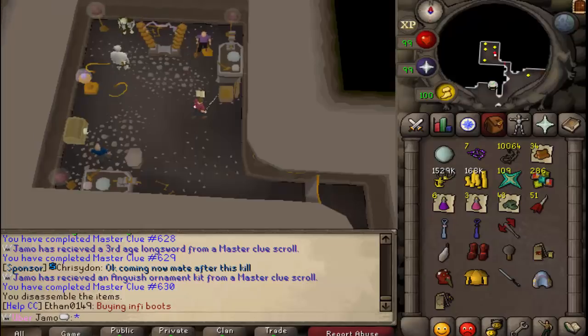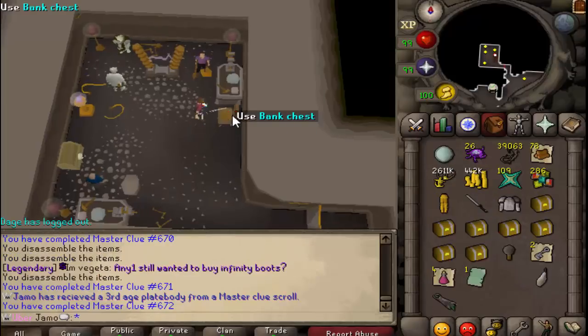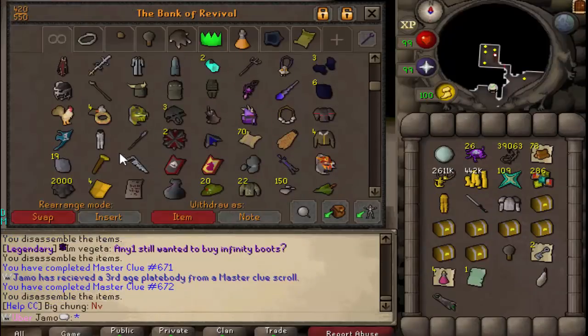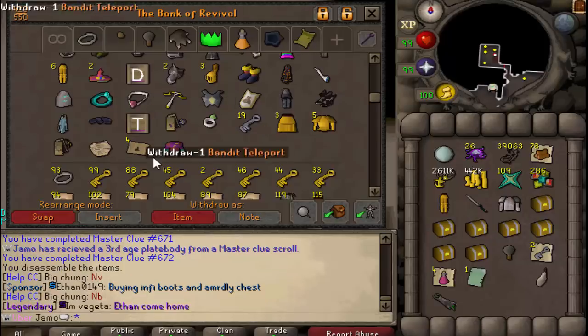I'll be back with more progress, because I'm sure I'm going to have something. We just got a third age plate body, which is pretty cool, because we didn't have that — we only had the legs. So now we actually have a really nice prayer setup. We've gotten about three or four third age pieces, some bind teleports. Not a bad opening at all.